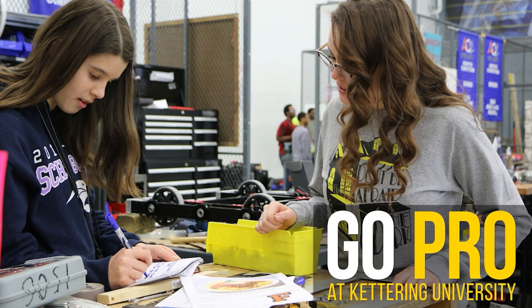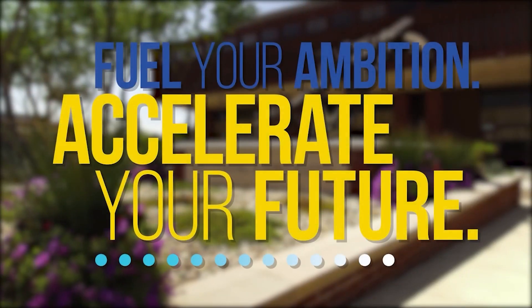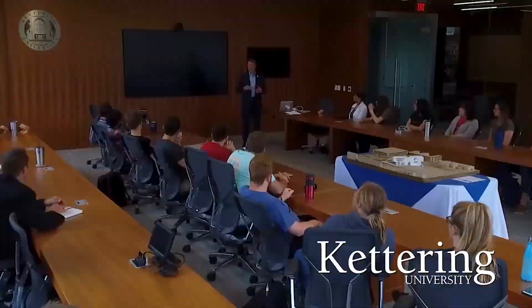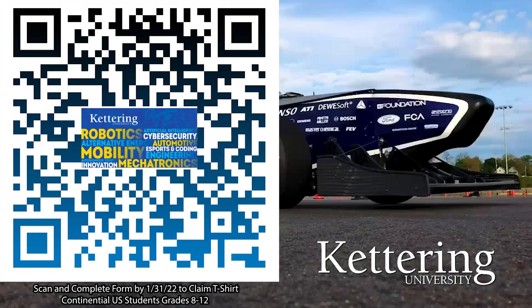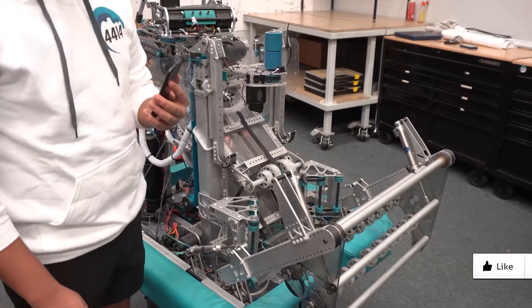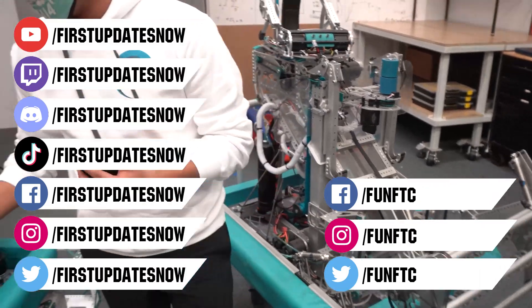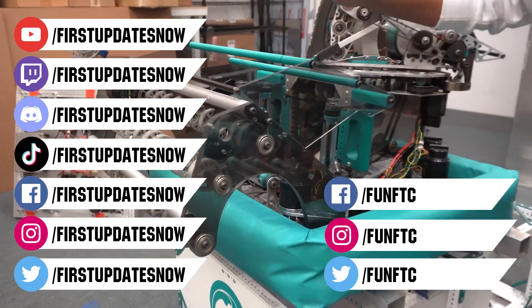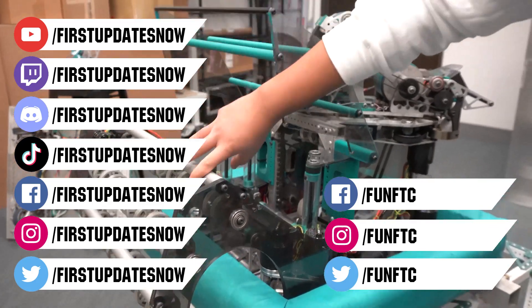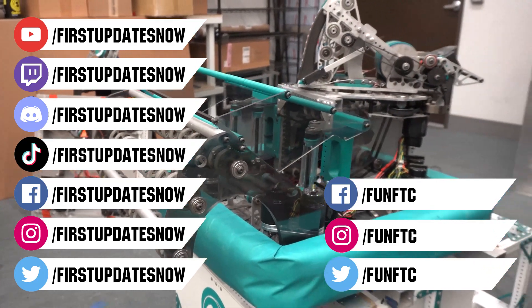Thanks to Kettering University for their support. Over one third of Kettering's current students are former robotics team members. Go pro at Kettering University and get a free t-shirt — students in grades 8 through 12 located in the continental U.S., scan the QR code and complete the form by January 31st, 2022. Don't forget to like, subscribe, and ring the bell. Watch our live shows at twitch.tv/firstupdatesnow, join our Discord at discord.gg/firstupdatesnow, and find FUN FTC and First Updates Now on Facebook, Instagram, TikTok, and Twitter.